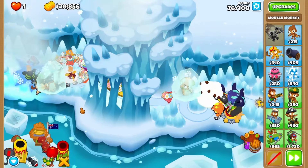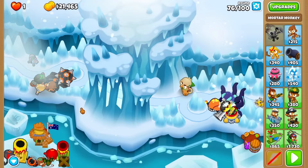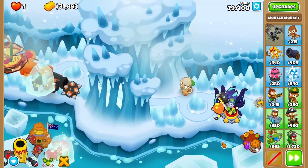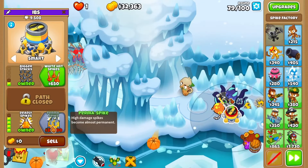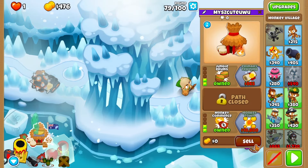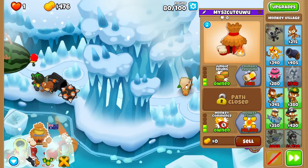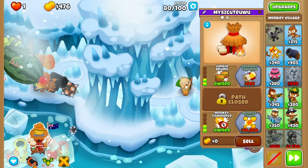Round 76 shouldn't be a problem unless you're unlucky, so chuck a concussive shell in there as well to play it really safe. Otherwise, this will hold all the way to permaspike during round 79, so grab that and white hot spikes, as well as jungle drums on your village. To play it super safe during round 80, keep up the concussive shells to let the spike pile grow.